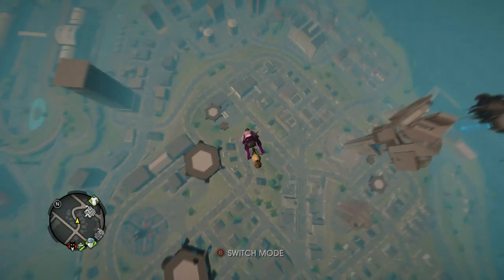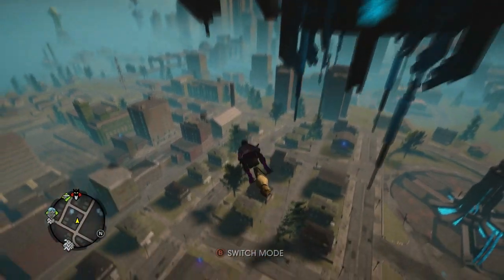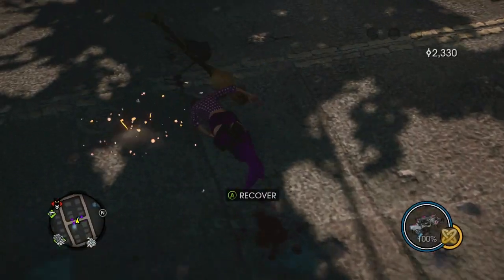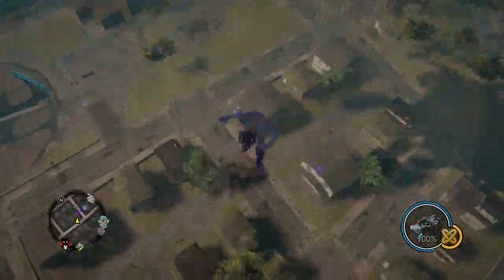So it does have two modes: it has the hover mode and it has the flight mode. It does have no weapons and it doesn't really do much. It flies pretty fast during the regular mode. It's a little glitchy — as you see here, I try to recover and my character just kind of goes flying into the air with it. I don't know what happened, so I called in another one.